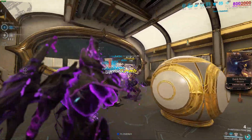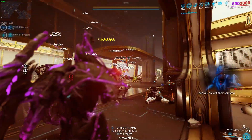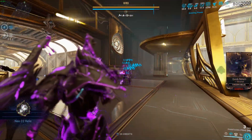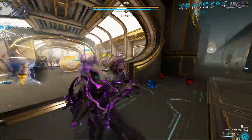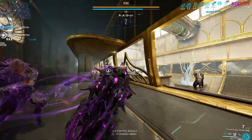The weapon summons seeking missiles that apply the status effects you've built onto it. Corrosive reduces enemy armour, heat does as well, radiation makes enemies shoot each other, and impact stuns them sometimes while dealing okay damage. These status synergies are what make the build work.